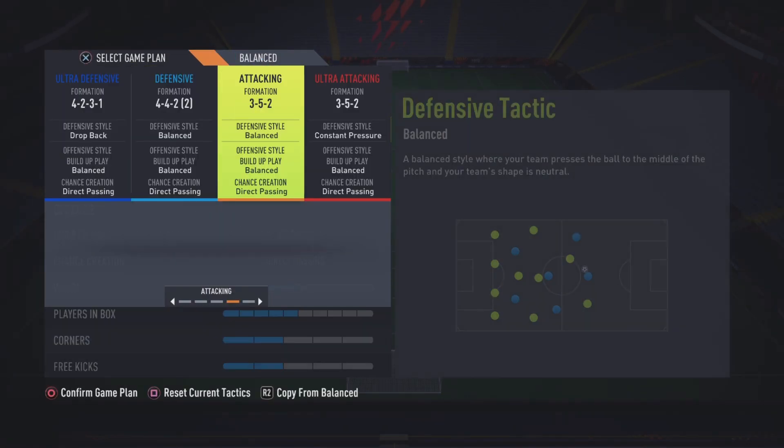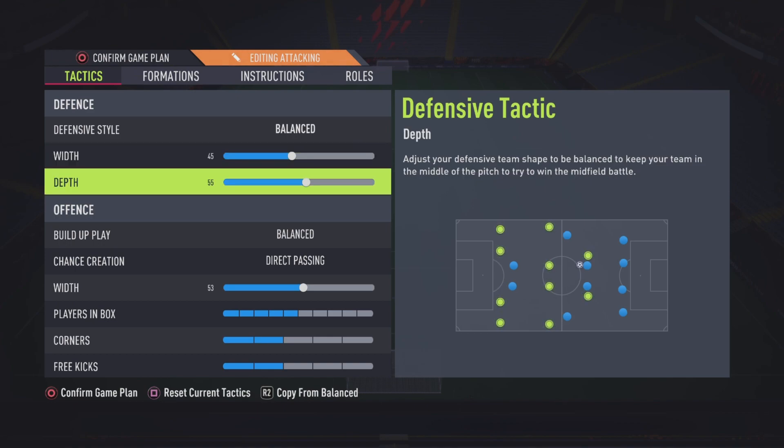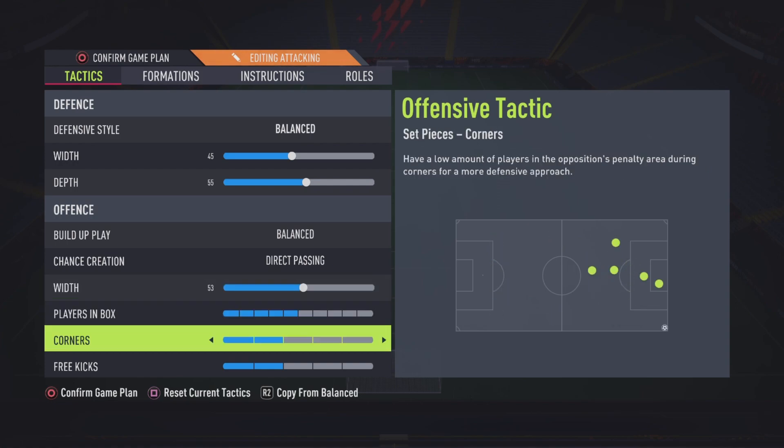Then 3-5-2 — this is what I use that 30% of the time. Balanced for obvious reasons. Width: 45 — this formation is naturally wide so you don't want to put it on 50, that would be too wide. 45 is perfect. Depth: I like to play on the front foot with this formation, so 55 is more than other formations. Direct passing for obvious reasons. 53 width — you don't want to go past 53. Playing in the box, corners, and free kicks are literally the same as the last formation.